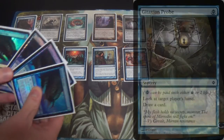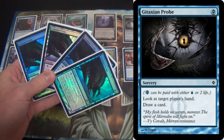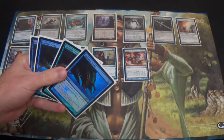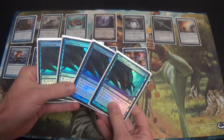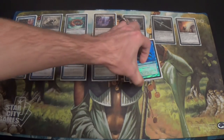Next, my four Gitaxian Probes. I have the Phyrexian promo versions because I bought Infect before it was cool. I'm T1GlistenerElf for a reason — I love Infect, and I've been playing these pretty much ever since I started playing Infect. They were much, much cheaper back in the day, and I held on to them.